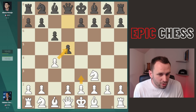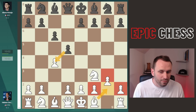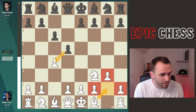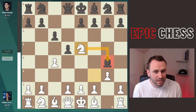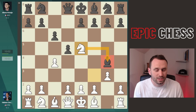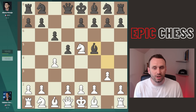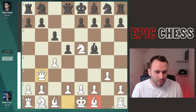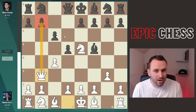Ali Reza takes the centre, and now surely you capture, or maybe go e3 — do something about the attack on the pawn. But no, Fabi builds the banana hammock, prepares to fianchetto the bishop. The bishop comes streaming out with a whoosh, attacks that knight, and Fabi forays forth with knight e5. You normally shouldn't move the same piece twice in the opening. But it hits the bishop, forces it to move backwards unless you want to give up the bishop pair. And now Fabi breaks another rule — queen b3. You should normally get your pieces out, but here's the point: he's hitting the pawn, and actually he's already setting the start of a trap.